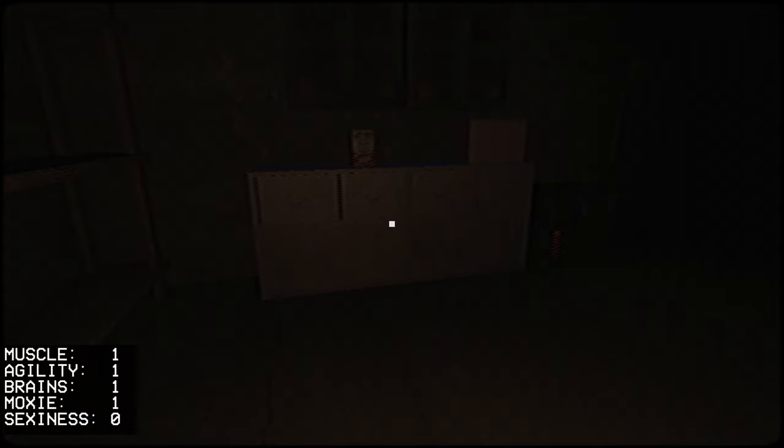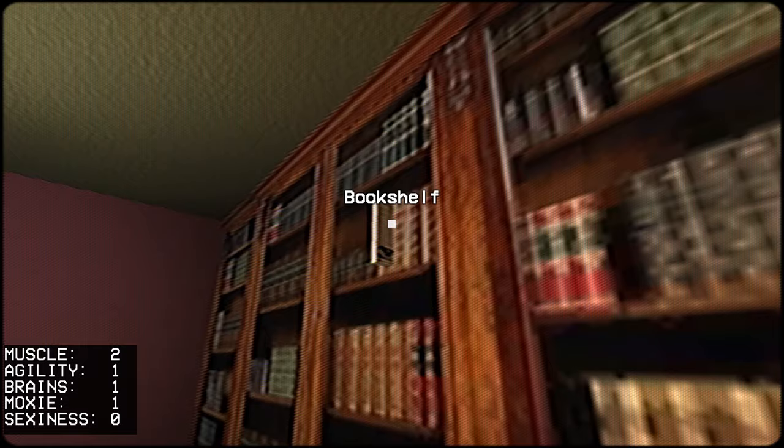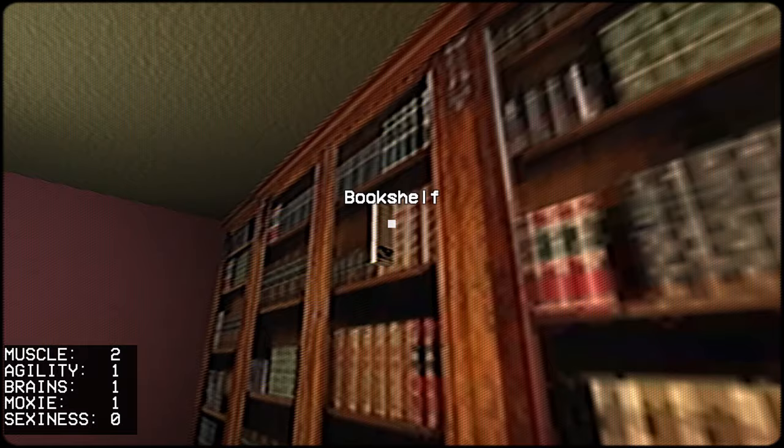Go into the garage and grab the flashlight, then grab the weights. Head upstairs and grab the manual, which will make us move faster again.